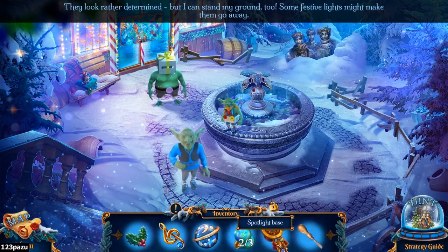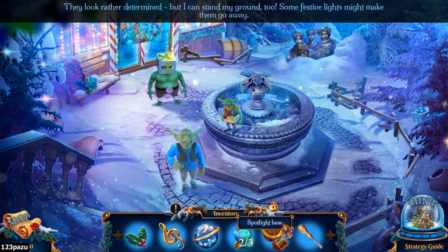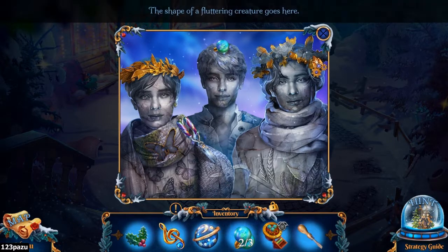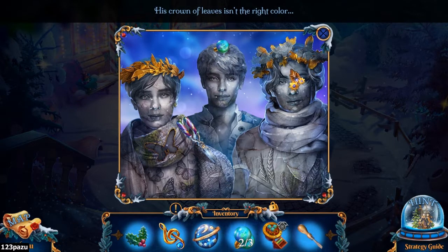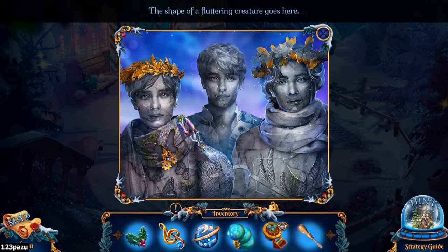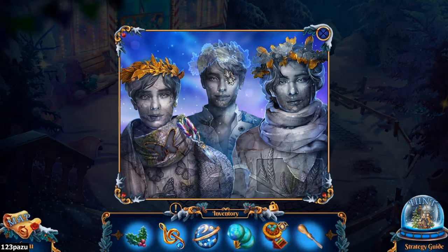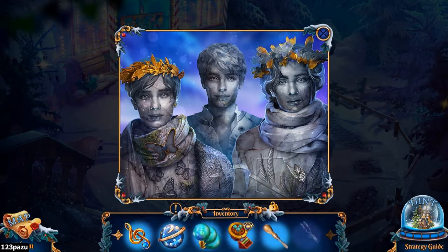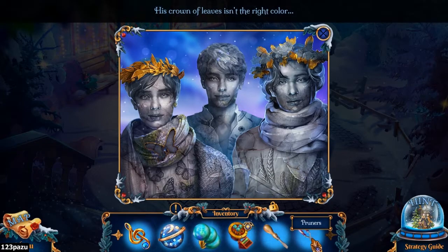These are the ones that we need to do — the spotlights. The brothers, guys. The crown of leaves is in the right color. There's a light bulb here — perfect. Missing butterfly, and missing a rift on your head — the one in the middle.